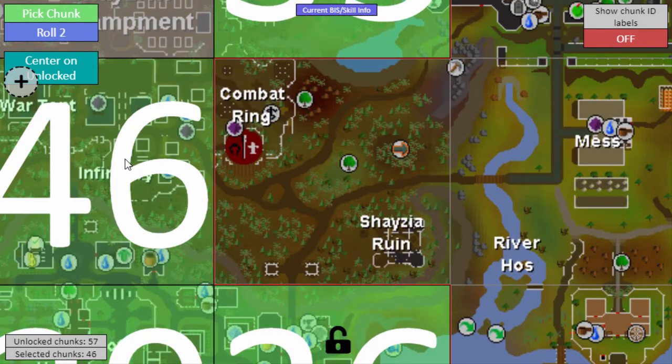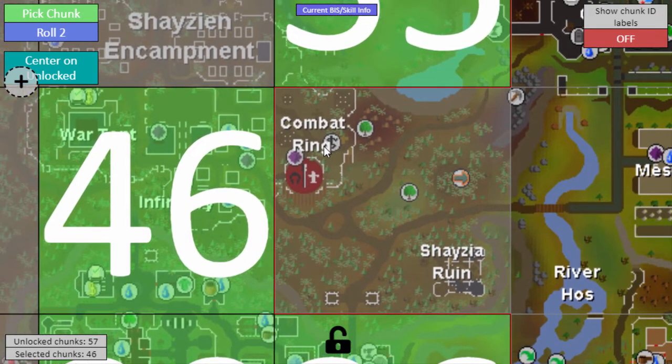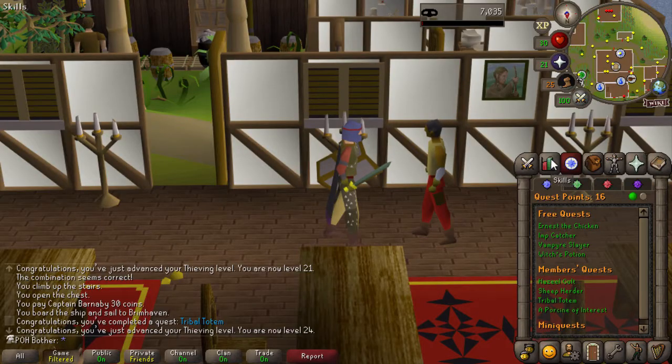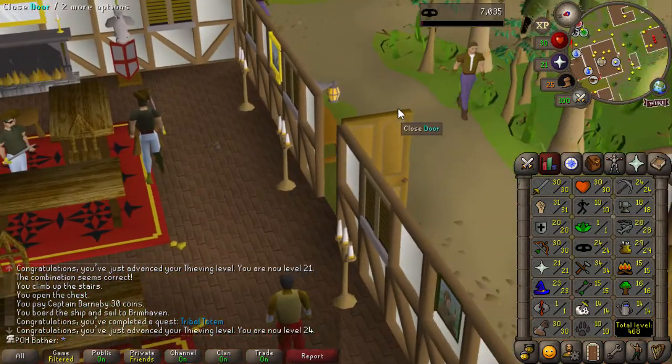The next chunk is into Shayzien now. I'm not too familiar with this area post-rework, so I don't know exactly where everything is or what's in this chunk. There is some interesting stuff in Shayzien, including an agility course that might be worth doing that doesn't give Marks of Grace. I'll need to check that out, but I think I need to unlock a bit more of it first. I'm not at another total level milestone, so let's just continue on with these quests — I still have Monk's Friend and Clock Tower.